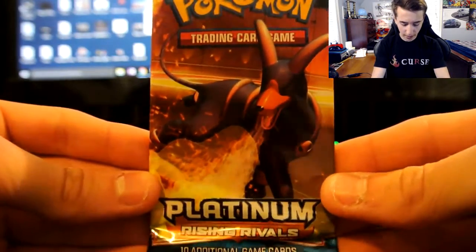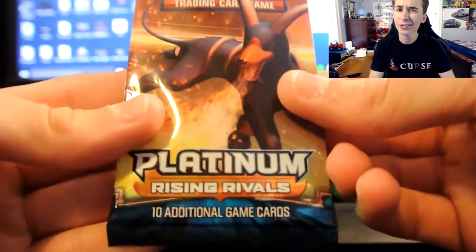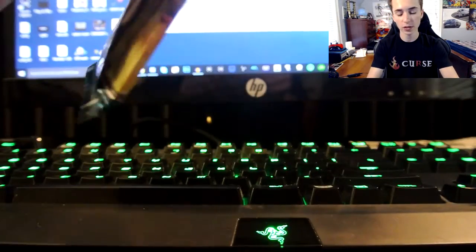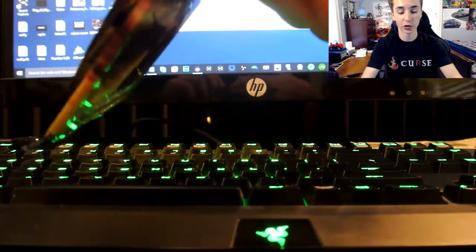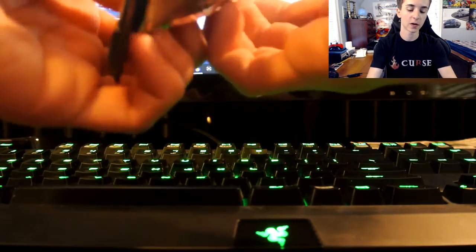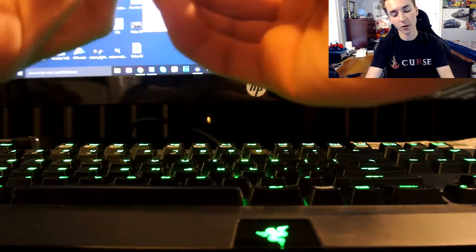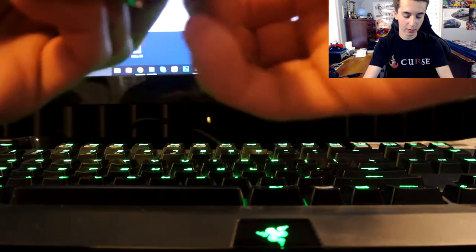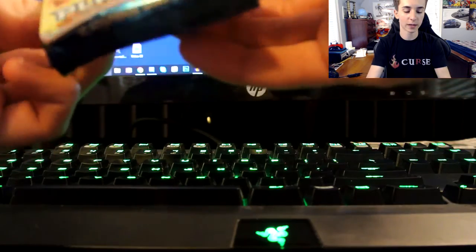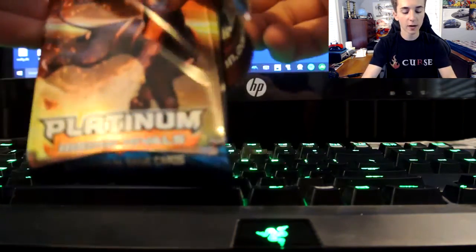As you can see we got Houndoom on the front and here is our little message on the back. I actually don't care at all about that — let's just go ahead and get right into this. I actually got this from Poke Order, so shout out to Poke Order. Let's see if we can get into this pack. Can't get the back open — there's like glue on it. There we go, it was actually the little barcode that they put on it, but here we are.